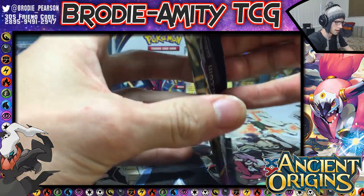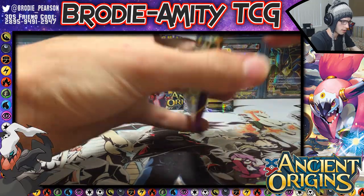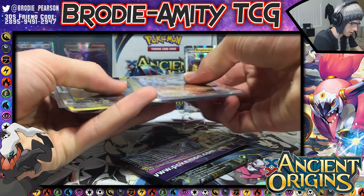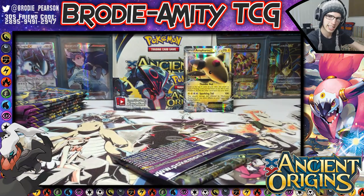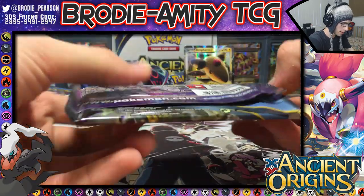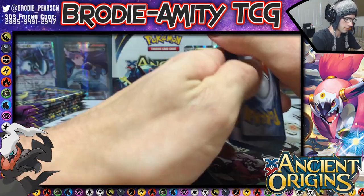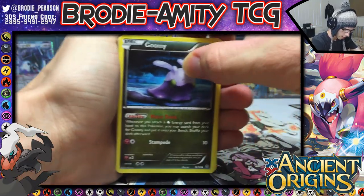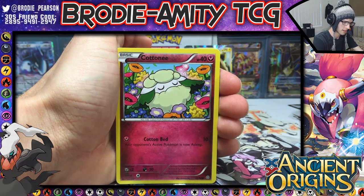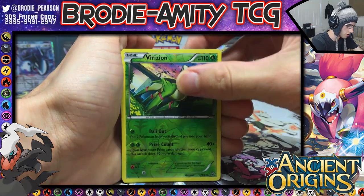Let me just have a quick count — one, two, three, four, five, six, seven, eight, nine, ten, eleven. So we're only expecting one more holo or EX from this part if the ratios stick to one in three packs. Let's see if we can get that one or even more — break the limits and get a 13 shiny box, which is a combination of the holos and the ultras.